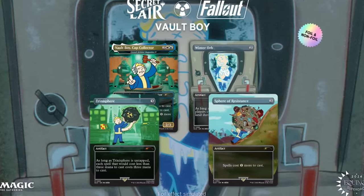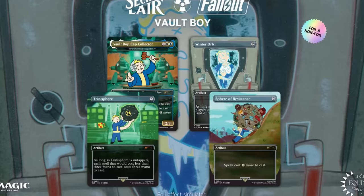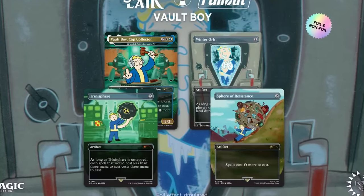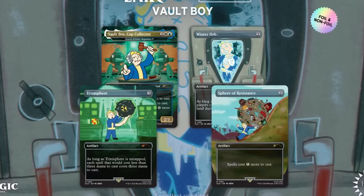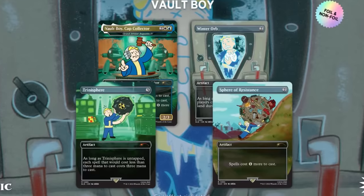Grand Arbiter Augustin the Fourth is a couple of dollars too — the best value is in the Stax pieces, which is why you're getting fewer cards. Trinisphere is a prison piece in Legacy and also in Commander to an extent, and Winter Orb and Sphere of Resistance are both classic Stax artifacts. It always makes me laugh when we see a product that kind of suggests that Stax is okay to play. With Ravages of War and Wasteland in the Fallout theme as well, it's almost like Wizards want to make out that the Fallout cards are the ones looking to have a Stax game plan — which is really funny because I love Stax and I love Fallout.